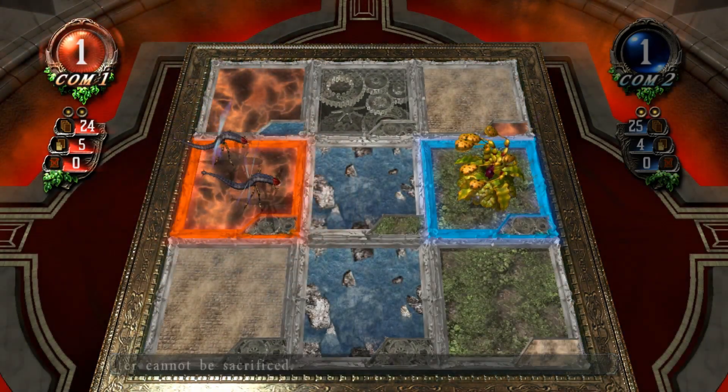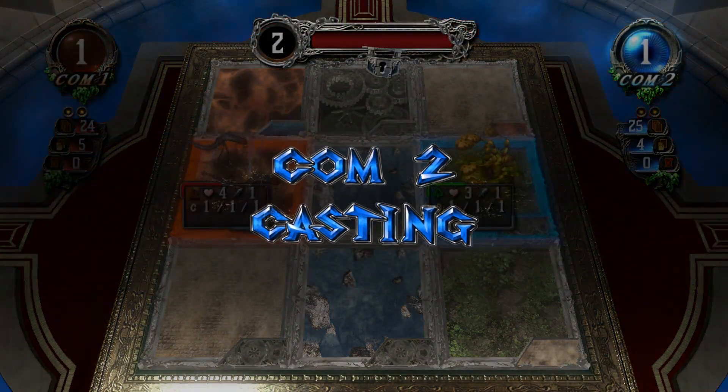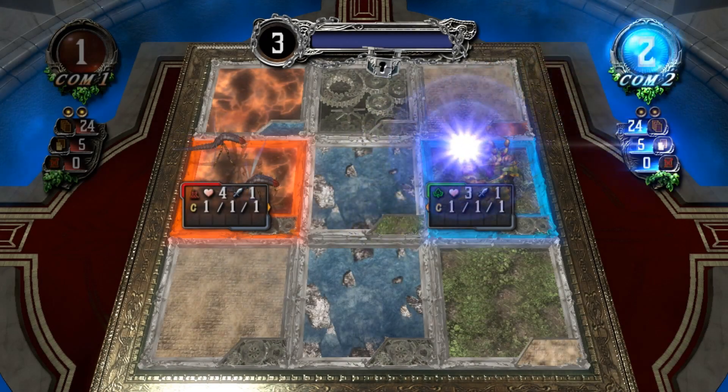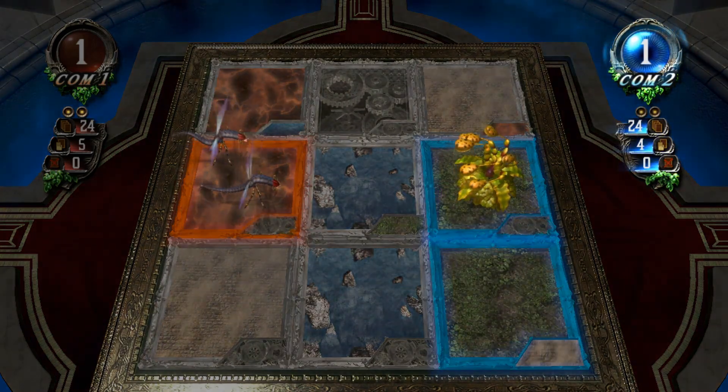Raider Splitter. Not much is going to come of that — they're just going to stare each other down. Computer one has the advantage to take the other hood space, mana release, which it will happily do. Summon.